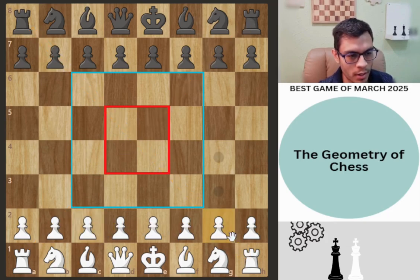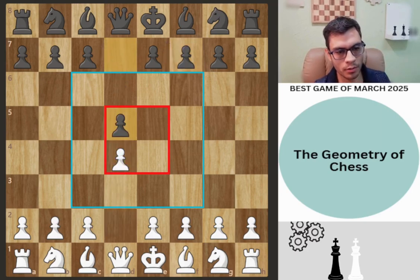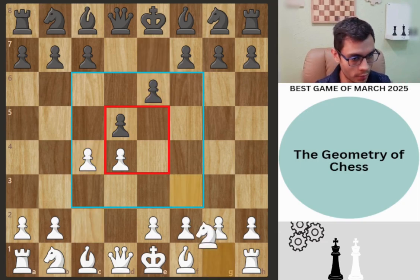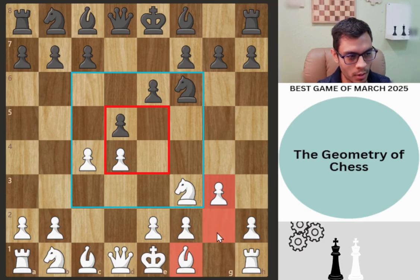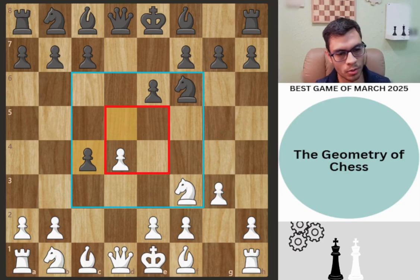This is going to be Hikaru Nakamura playing with white versus Fabiano Caruana playing black. We get d4 d5 c4 e6 knight f3 knight f6 — this is the Queen's Gambit Declined so far. But now the game changes slightly when Hikaru plays g3, with the idea of putting the bishop on g2 and having control over that diagonal.